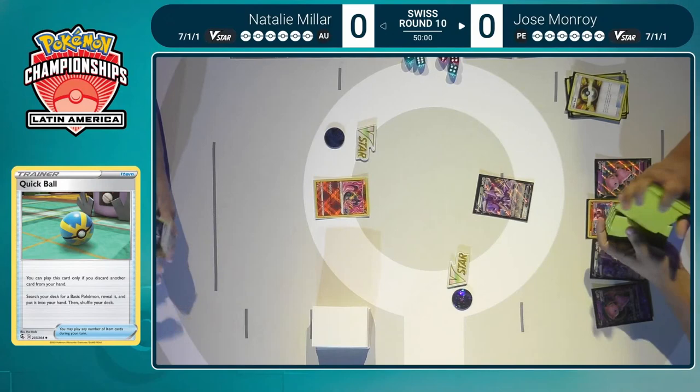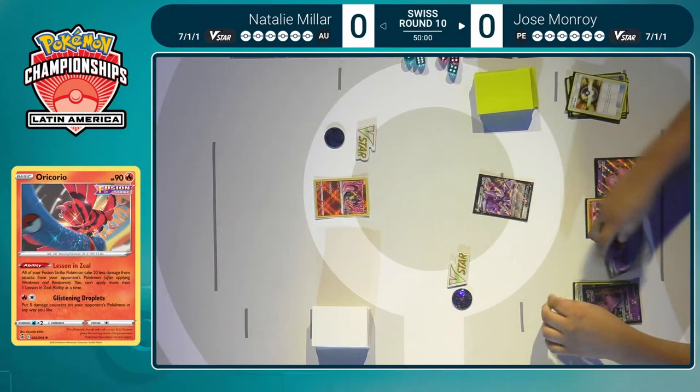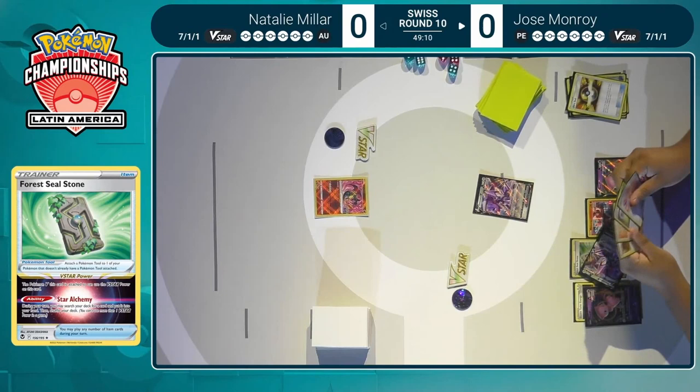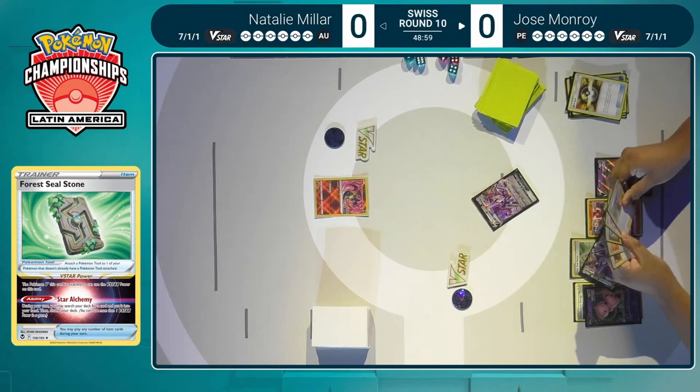Jose is definitely eyeing up the Oricorio early, wanting to make sure that the damage manipulation could be beneficial here. You don't want to have your Mew VMAX getting knocked out in one hit, and you can avoid a lot of the awkwardness if you just place down that Oricorio to prevent some damage. With Oricorio, the math works out in Jose's favor — if Natalie cannot attach all four Powerful and a Choice Belt, she'd be off on the KO. Without Oricorio, Natalie would only require three Powerfuls instead of all four. Definitely a nice Pokemon to have on the bench.